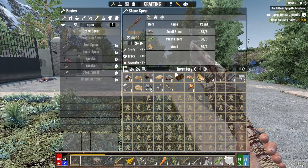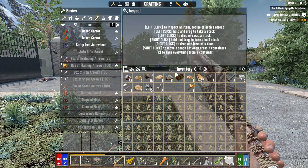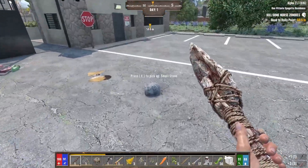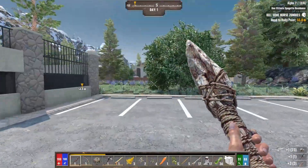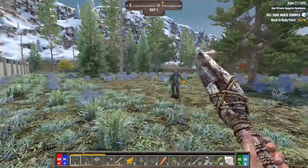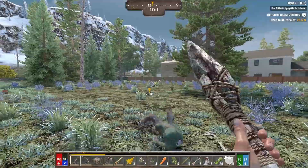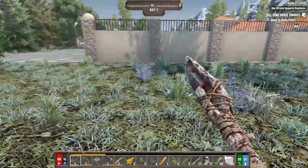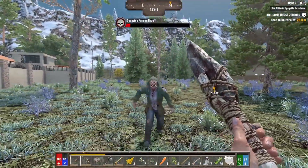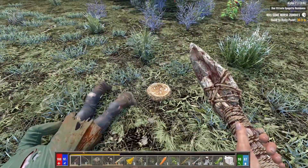Our bow is done - can we make arrows? We can make three, that's good enough. Let's repair that as well. I'm not ready for that big POI - typically the bigger the POI the harder it is. Early game is really a lot of stamina; if you're getting hit all the time it's because you're not watching your stamina.